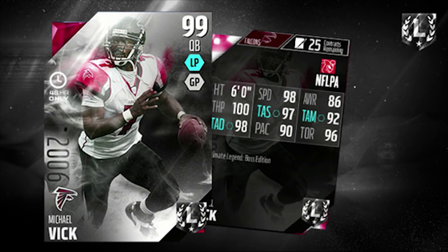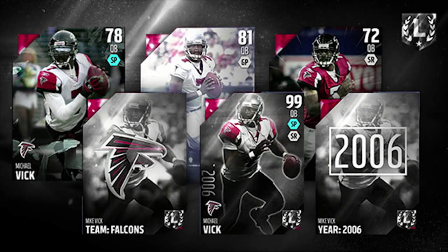Along with this version of Vick, there are also other editions of Vick that you're going to see on your screen right now. Just like last year, these are the ones that are going to go into the set to build the standard Ultimate Legend Mike Vick — you see that one at the bottom, the 99 version. You're gonna see five collectibles: it looks like there's the 2006 year collectible, the team collectible, and then three different versions of Vick — I'm assuming like a speed version and a throw power version. I'm not exactly sure what they are. They're probably similar to the ones they had last year. So there you go — that is the set.